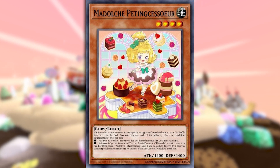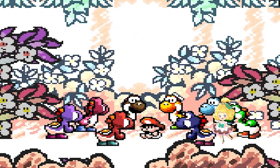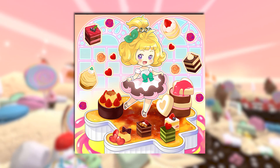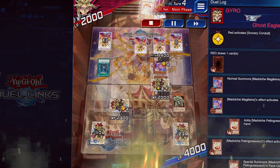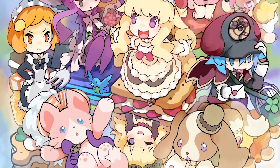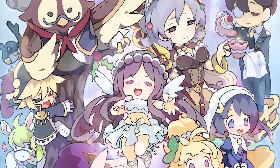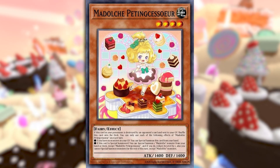On the surface, Madolche Petingcesser looks like a complete wash — a Yoshi's Island reject, because even those reptilians didn't want to take care of it. It looks that clapped. Probably can't even take out anything. But then you clock what it does. Madolche is one of those under-the-radar type decks, but still one of the best sack decks in the game, and Petingcesser is literally why.